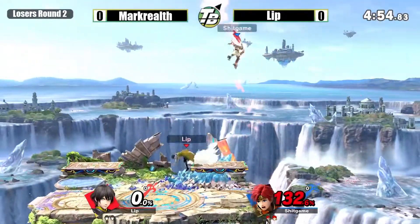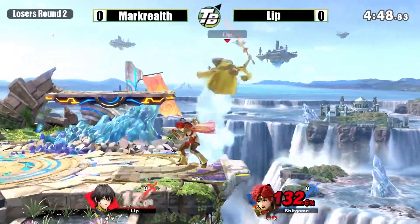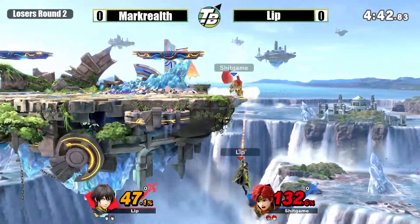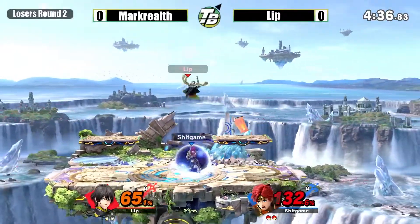Trying to get some sort of gimp there with the Nair, not quite able to find it. Almost knocks him off the top with the upper. I think that was a shield kill. He can grab. Just keeping him in the corner here, see if he can edge guard him. Hasn't really been able to all game, but I think he's starting to put the pressure on. This game's getting even again.